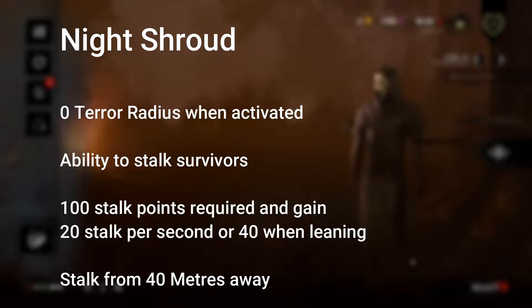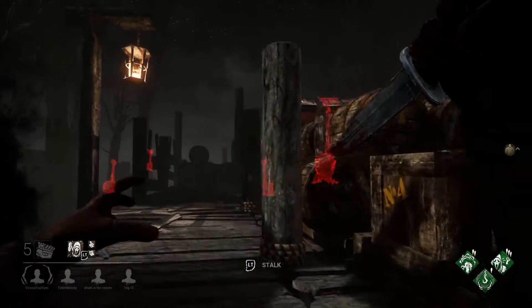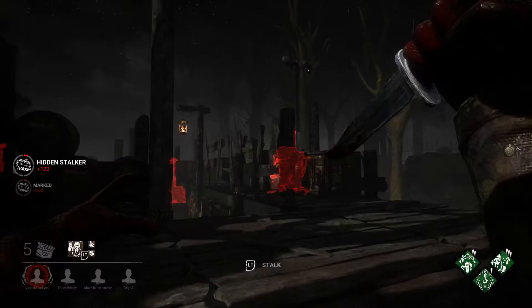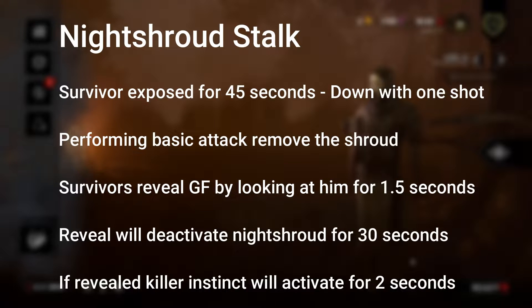When you activate Night Shroud you have zero terror radius, giving you the ability to stalk survivors. You need to get 100 stalk points - you earn 20 per second while generally stalking and 40 per second while leaning out and looking. If you lean out from behind something it's going to be much quicker to stalk that survivor. Survivors who are fully stalked are exposed for 45 seconds, meaning you can down them in one hit. Performing a basic attack will remove the shroud. If a survivor looks at you for 1.5 seconds that will also remove your shroud.